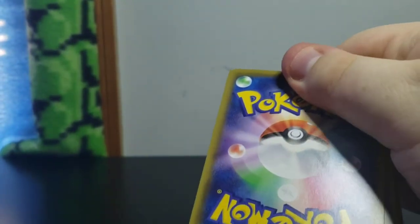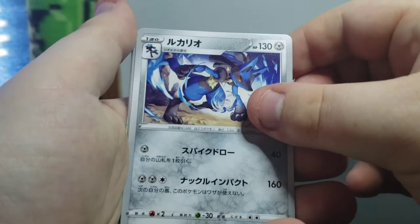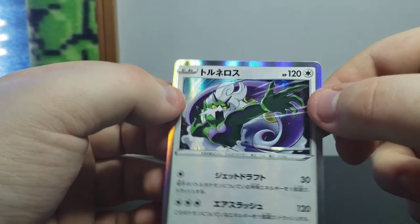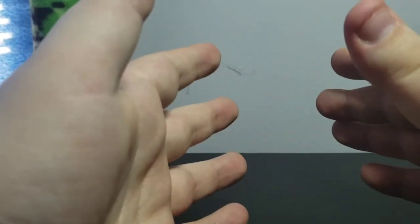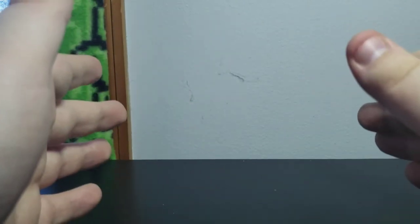Let's open this last pack and hope we can end strong. It's not going to be a V or VMAX, but we got a Lucario, Double Energy, Exeggutor, Weedle, Metang, Shuppet, and a holo Tornadus. Landorus is the orange one and Thundorus is the blue one. We did pretty good - we found our Amazing Rare, which you guys know the price of right now. Thank you so much for watching. If you enjoy this content, I have more boxes coming. Tell me what your favorite Pokemon is in the comments down below. Thank you so much for watching, y'all - stay extra, everybody. Peace.